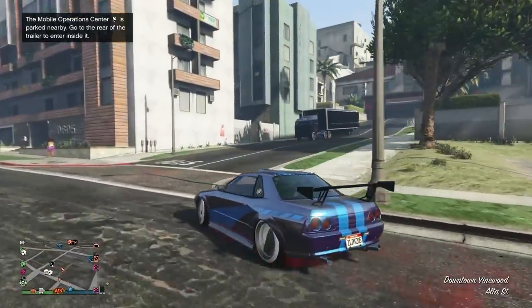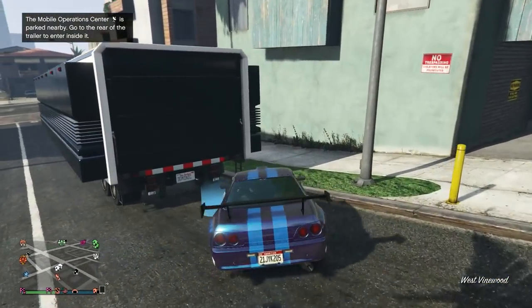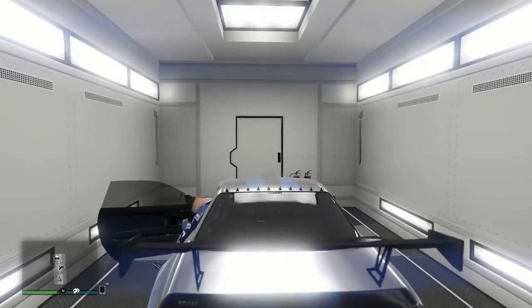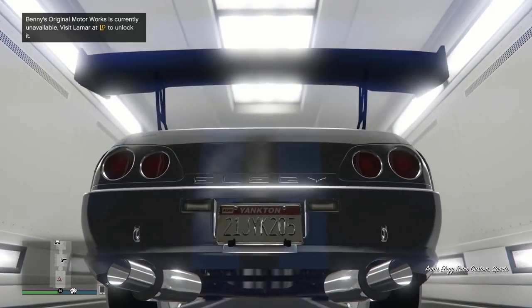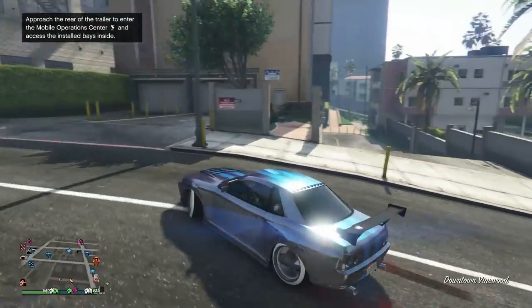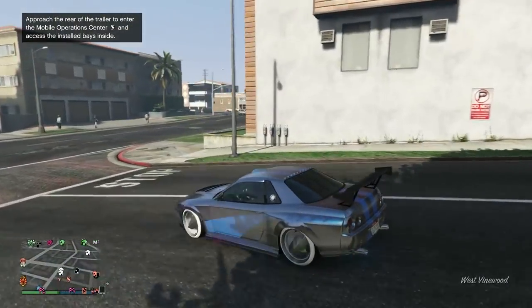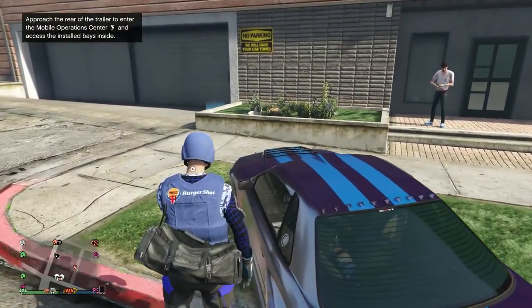Now you have a few options on how to save the vehicle. You can save it in the MOC with personal vehicle storage - press right D-pad, drive in, and the car is saved. You can also use empty spots in your CEO garage, but you do need a mod shop. When you drive your new dupe into the empty CEO spot, press right D-pad as quickly as you can, get back in the car, press right D-pad again, enter the mod shop, modify the vehicle in some way, and then you're good to go - the car is saved.